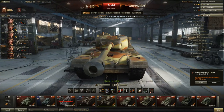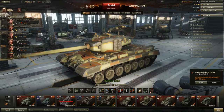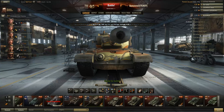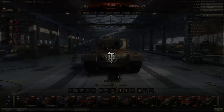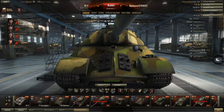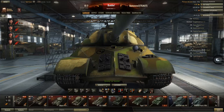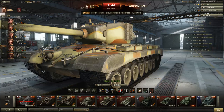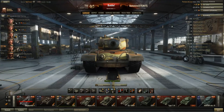The T32 gets 1550 hit points, which is quite good and basically average at tier 8. The IS-3 gets 1500, the Tiger II and KV-4 get 1650, and the KV-5 gets around 1750. So the T32 sits right in the middle — 1550 health is just fine, and you'll be able to take about five hits at tier 8 with that.